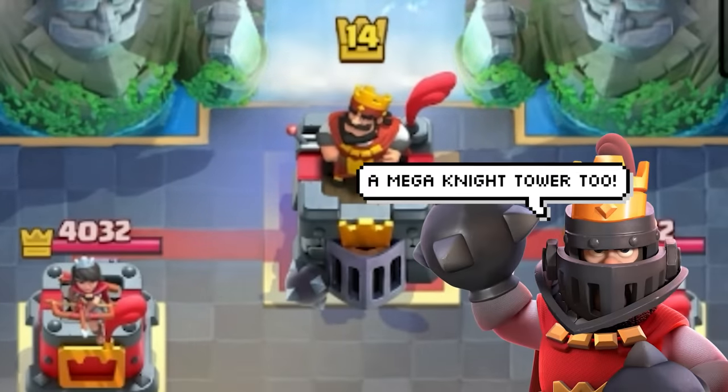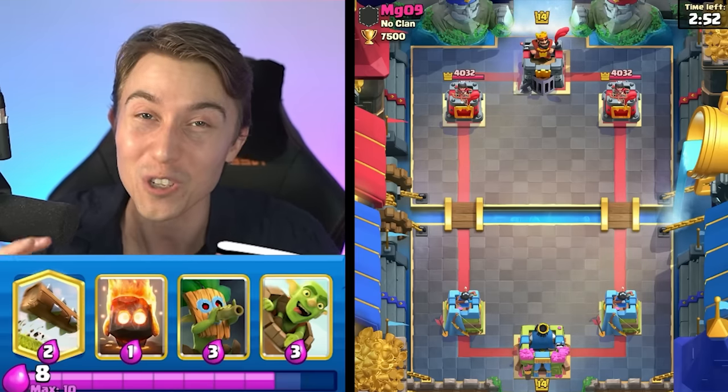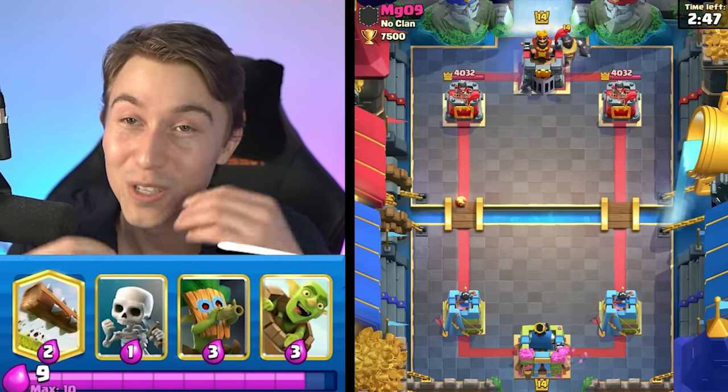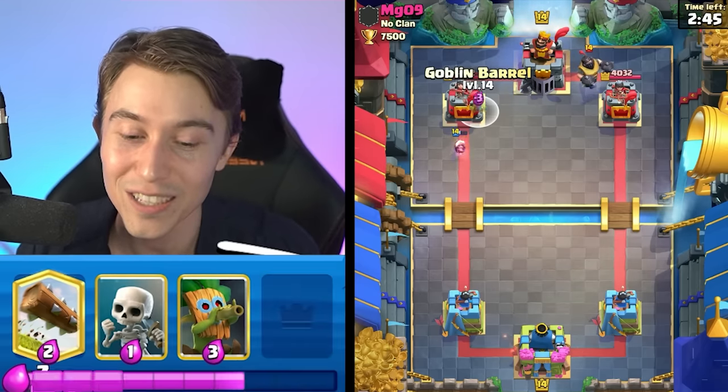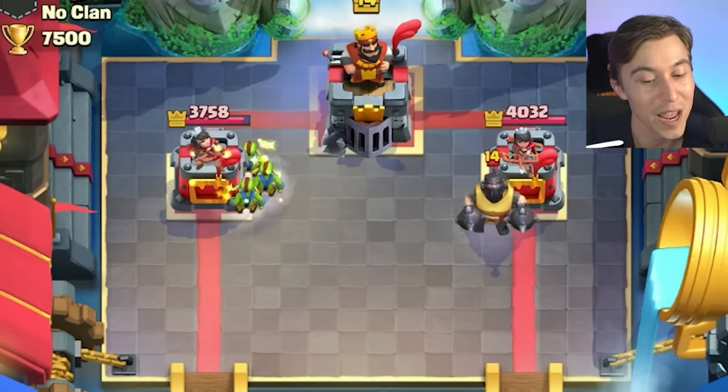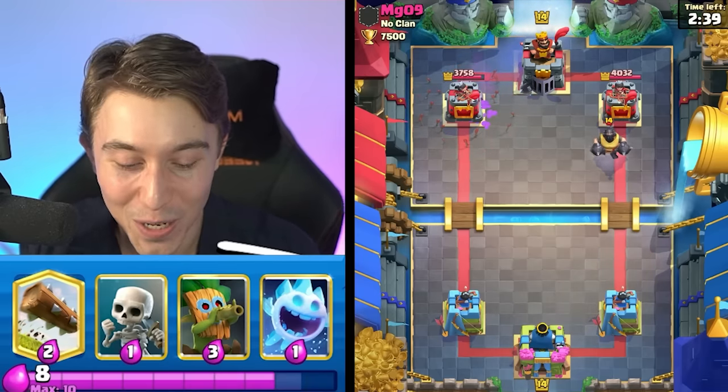This man's got a Mega Knight banner and he's going to be hopping in all over the place, hopefully directly to our King Tower. He's dropping a Fire Spirit — I love that it was in his banner and he immediately showcases the card. We're going to go Goblin Barrel off to the side because there's no chance he's going to end up having Tornado, right? He's got to have Arrows for our Dark Goblin too.